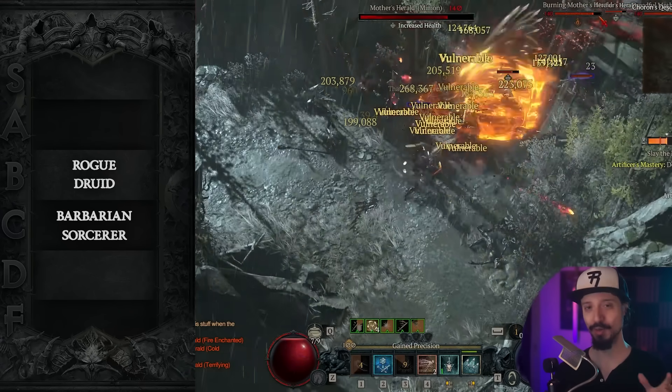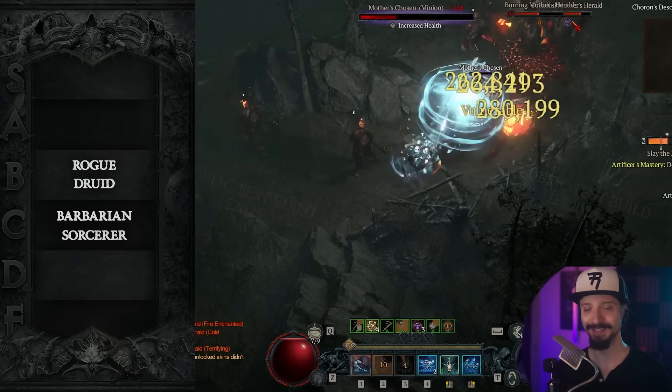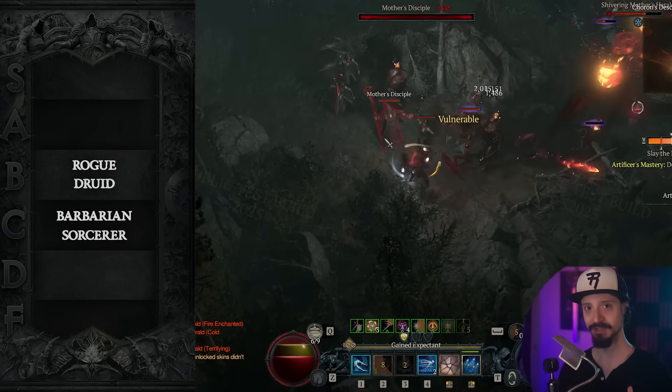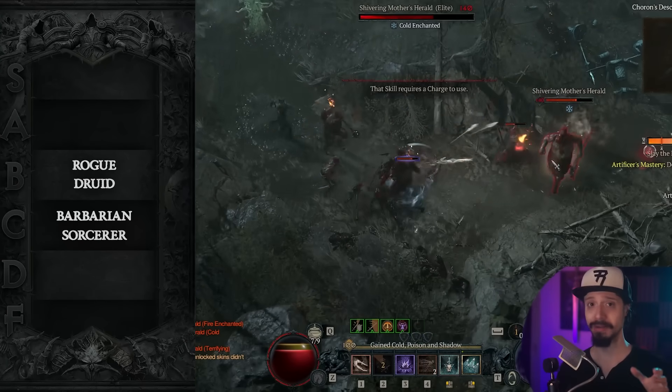There is one Rogue Rapid Fire build that you can put together that's going to just destroy bosses, but it's a highly specialized build and you really don't want to use it for anything else. That's going to be your tormented boss killer.